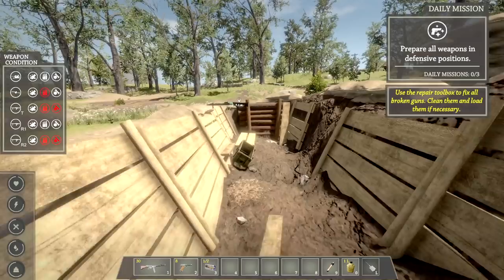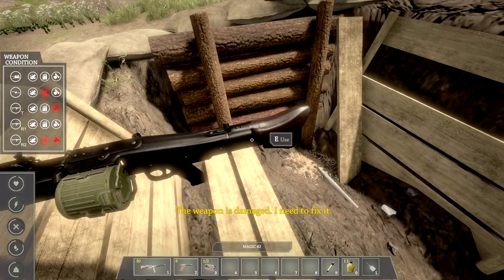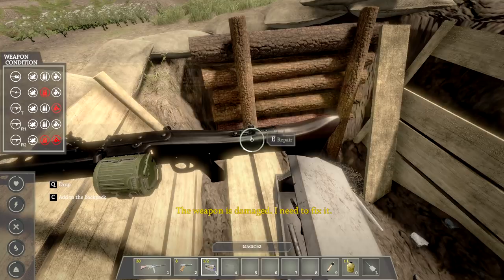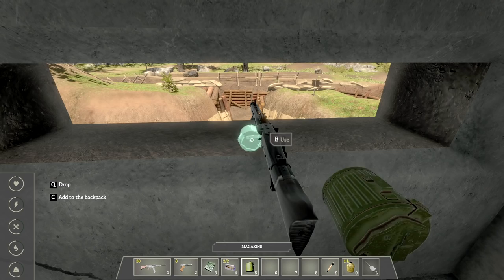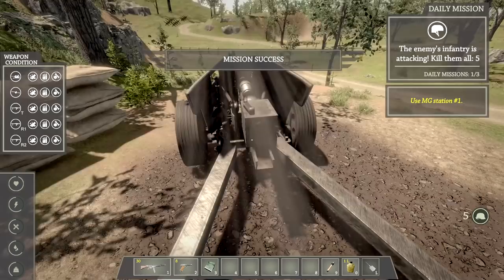We can shoot down planes. Not using anything for that artillery gun. Now we're doing better — that one needs to be repaired too. There's something else down there. We have three daily missions, and prepare all guns. Was there a guy over here? Bodies disappear after a while. I need to fix it — put the magazine in. Three repair kits: drop that in, repair with four.